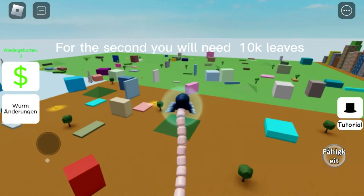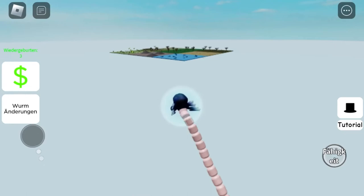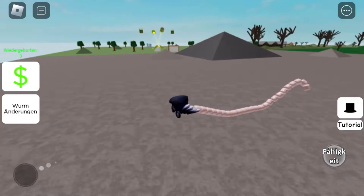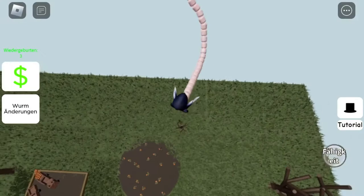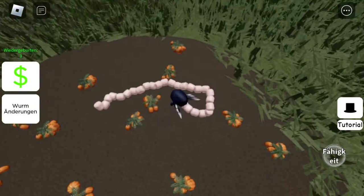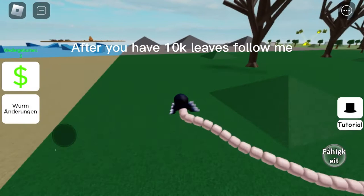For the second badge you will need 10,000 leaves. To grind, go on the other island and go to the pumpkin farm, then go to a spot. You will get one leaf every second, so just wait until you reach 10,000. After you have 10,000 leaves, follow me.